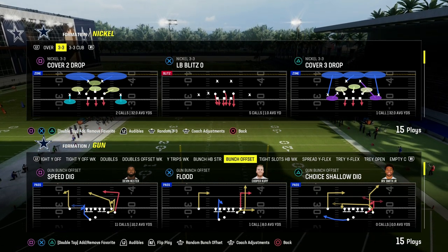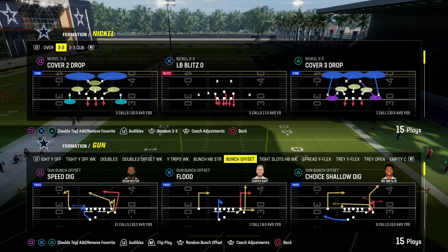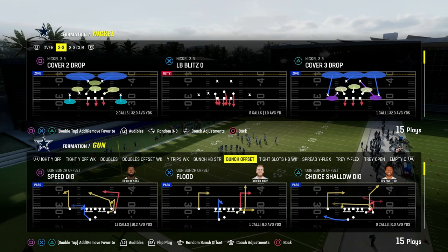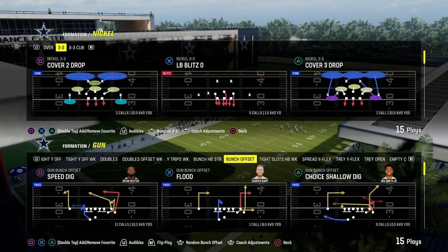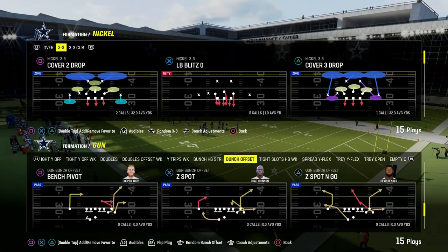In this video, I'm going to show you the best coverage defense in Madden 24 right now. This comes out of the Nickel 3-3 Cub Defense Formation. If you want to get my entire Nickel 3-3 Cub Defense e-book, I think it is the best defense in the game by far because of its versatility. You can get the full scheme by becoming a Patreon member today for only $10 — the link is down in the description below.